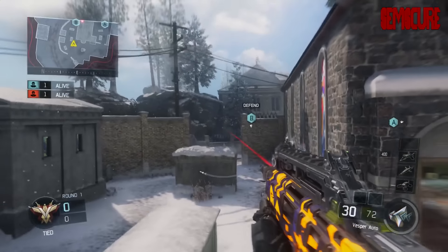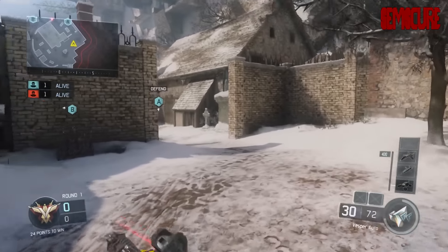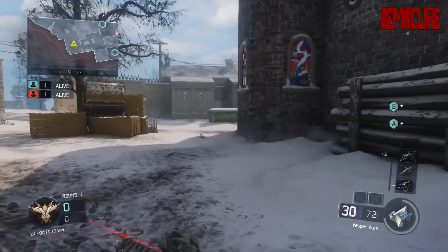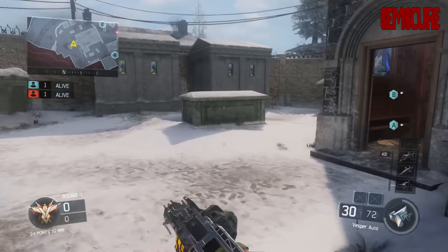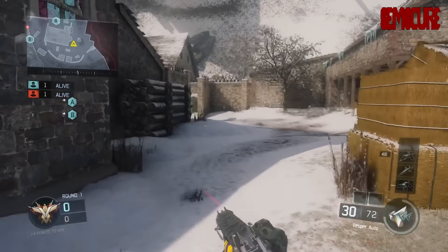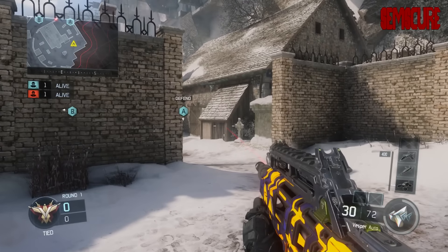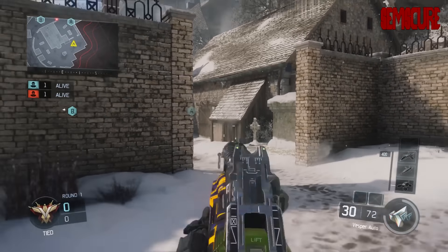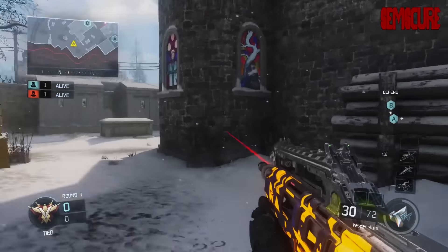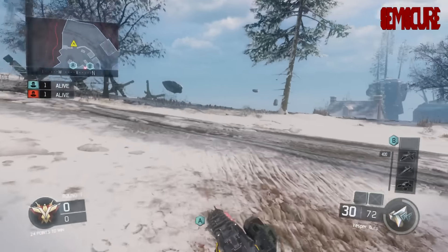Hey, what is going on guys, this is Connor and today I'm bringing you another episode of the Call of Duty Black Ops 3 Godspots. Today we're doing Infection, and this map is pretty special. There are just so many good spots on it. I even made a video a couple days ago on one that was so insane it had a video of its own. That was over at A, and I will go over that, but first we're going to show you a nasty spot off spawn on the defensive side.